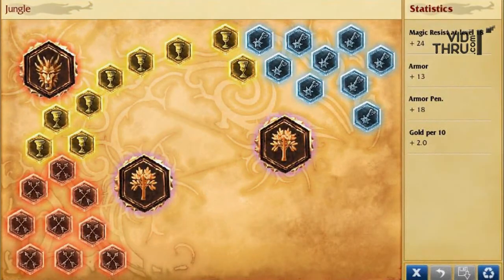For Runes I go my jungling page, which is Armor Pen Marks, Flat Armor Seals, Magic Resistance per level Glyphs because I don't need the Magic Resistance until later on after getting into the lanes. For Quintessences I have 1 Armor Pen Quintessence and 2 Gold per 10 Quintessences. The reason for that is it increases my Armor Pen to pretty much do true damage to the jungle creeps, and the 2 Gold per 10 helps my farm because I don't really get as much farm as my teammates do.